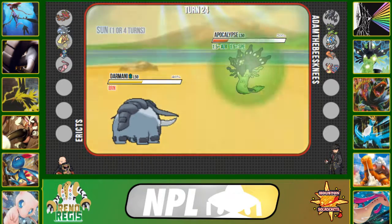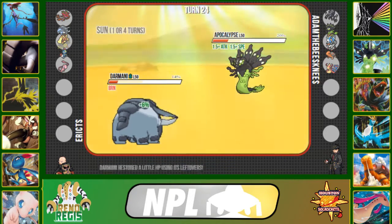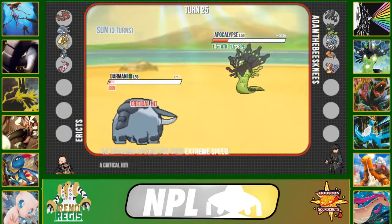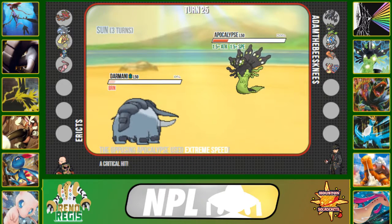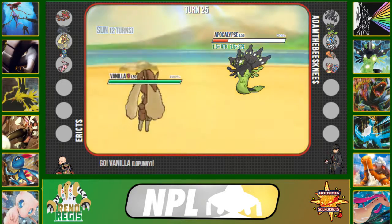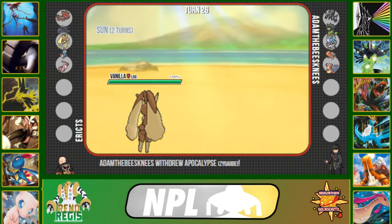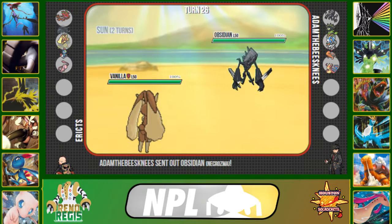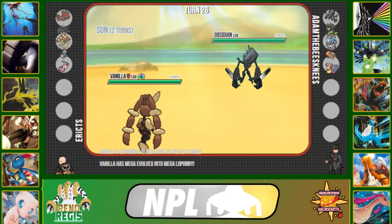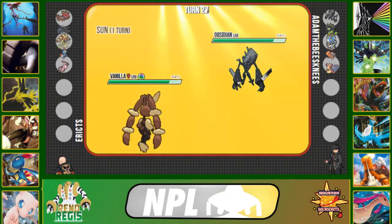I go into Donphan for extra chip on Zygarde. He clicks Thousand Arrows and I'm in range where Extreme Speed kills me and I can't retaliate. But I'm burning turns of sun, and I can come in with Mega Lopunny, mega evolve, click Fake Out, and kill the Zygarde. I bring in Mega Lopunny, mega evolve, and click Fake Out as he switches into Necrozma — his answer to Mega Lopunny.